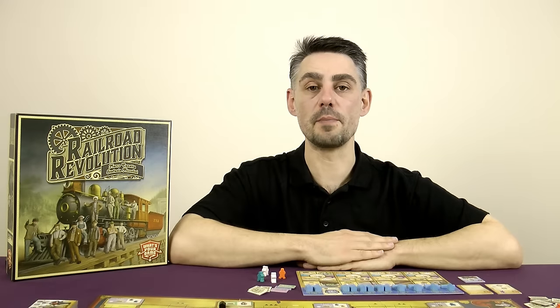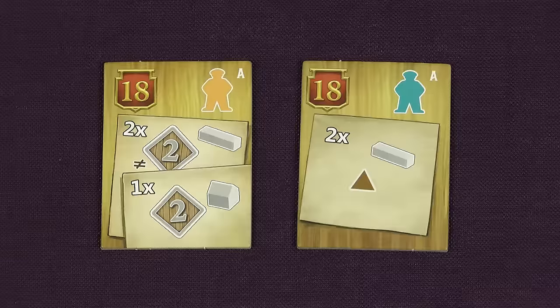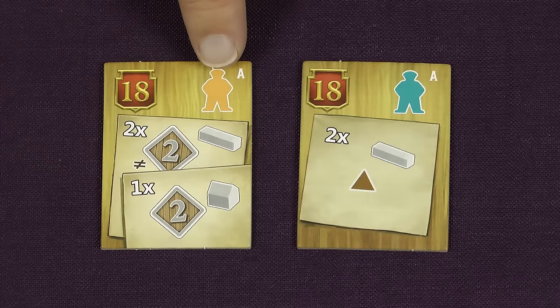Before jumping into the different actions, let's go into more detail about your company milestones, because these will probably influence the choices that you make. You start the game with two milestones, one from the A1 deck and one from the A2 deck. To complete a milestone you need to fulfill two things: the conditions shown here, and you need to have promoted a worker into a manager as shown here.